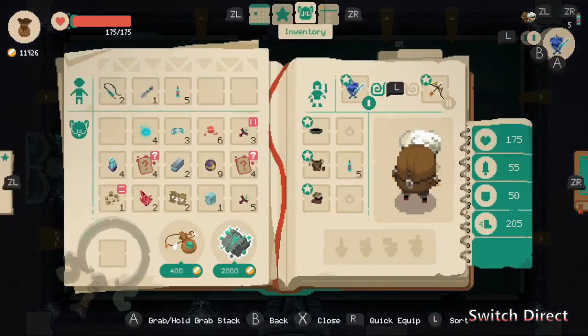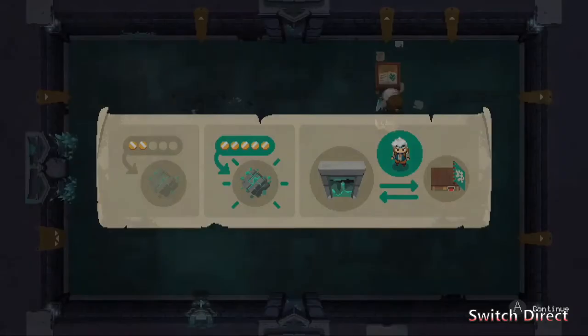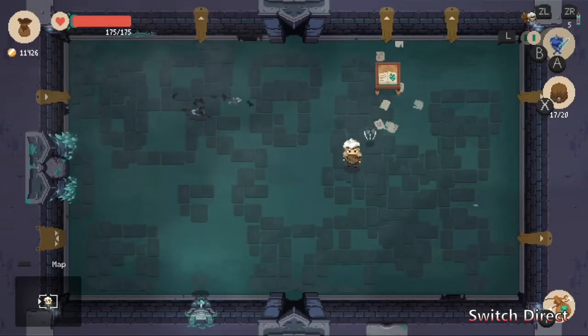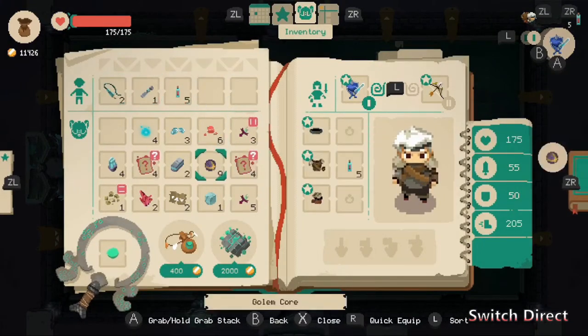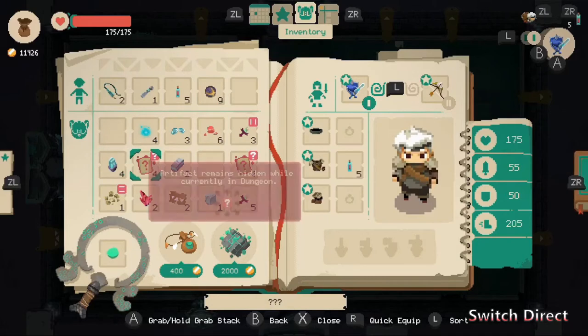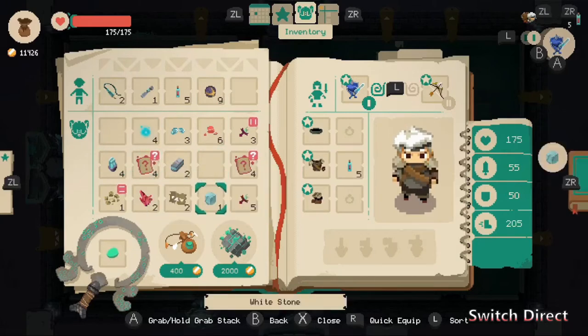Let me show you here. So you see the top row — this is what you keep regardless if you die. So if you have some expensive items and you're not sure if you're going to die, it would be better to move those up to that top row.